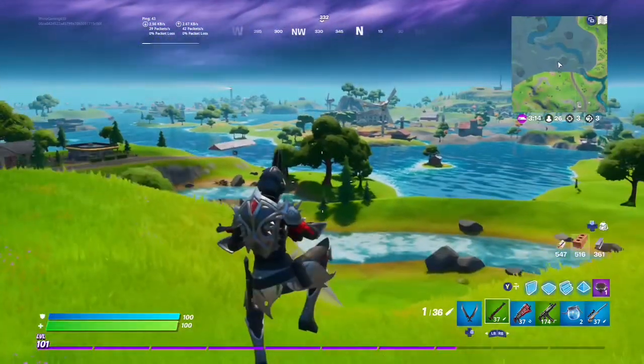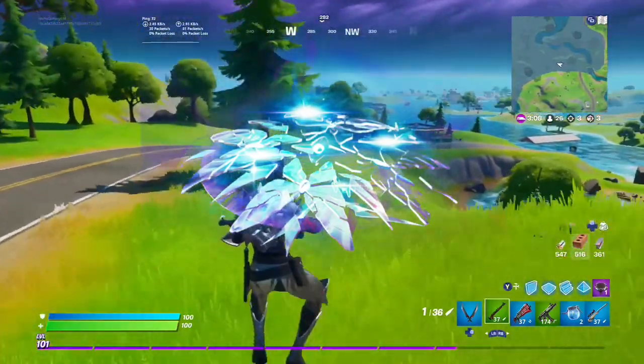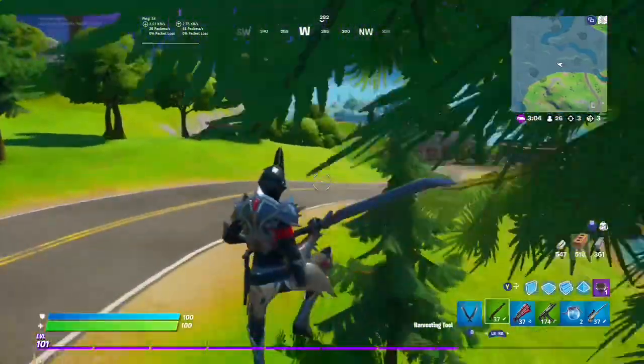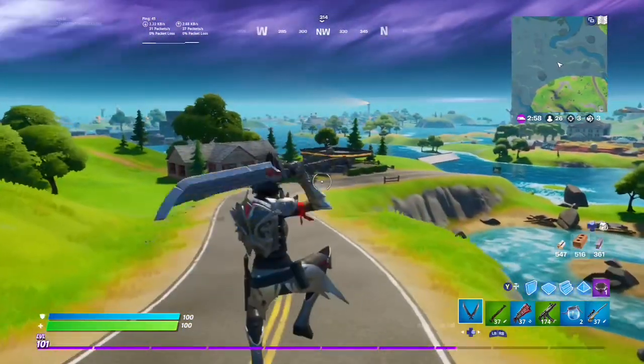Moving on to number 2, we have the Convergence. It's basically an upgraded version of the Arcana — it's got more detail, it's got shattered effects, it looks nice and better than the Arcana. So rip to the people who bought that. It's just a beautiful glider overall, not too bulky or obnoxious, it won't get in your way, and it's going to be very popular.